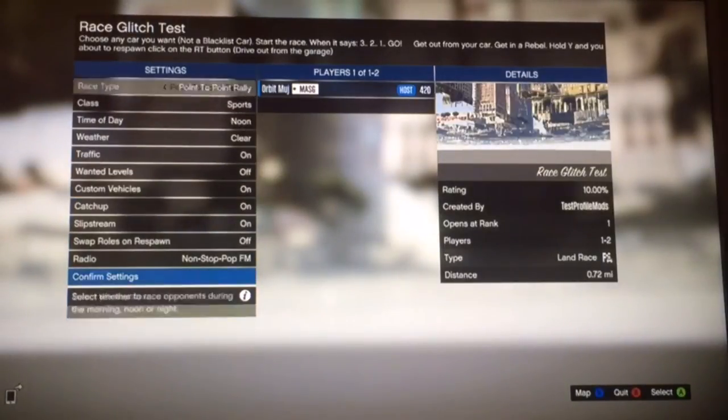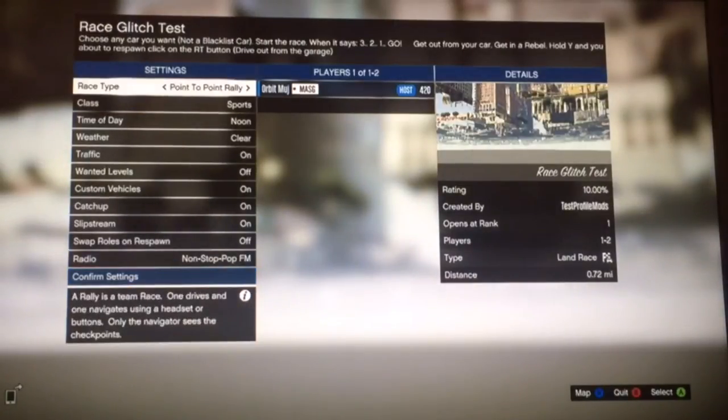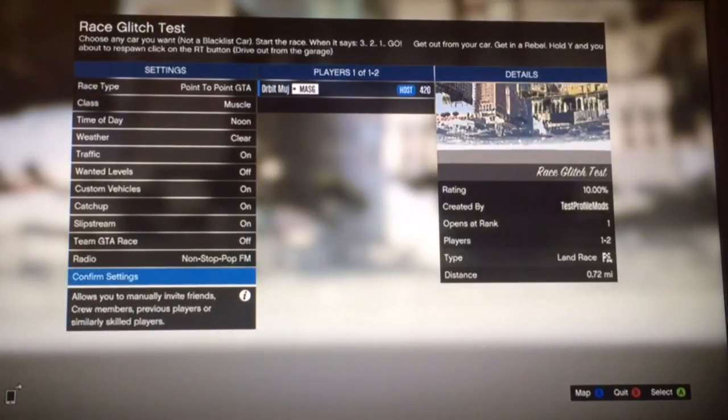You need to go into the race. If you're in the host options, change the race type to point-to-point GTA, and change the class to whatever class you want. You must be in a crew, and you have to put the color that you want on the car. You can get any car for free — for example, a T20 with a crew pearlescent color.